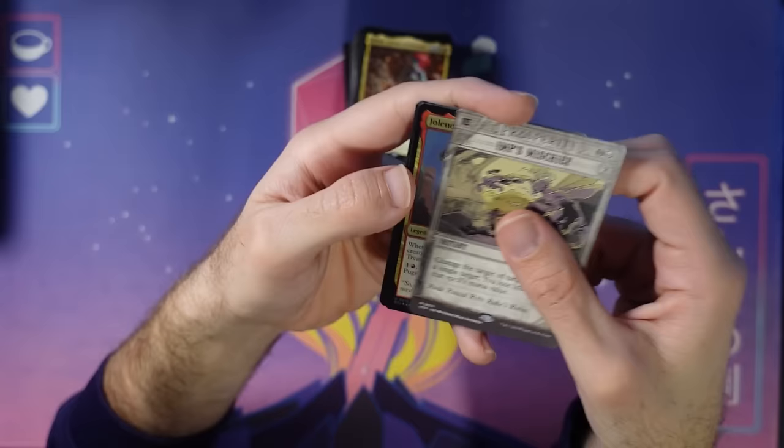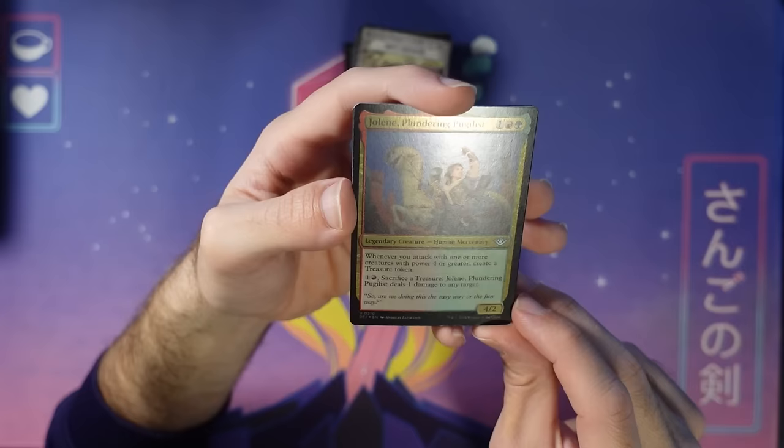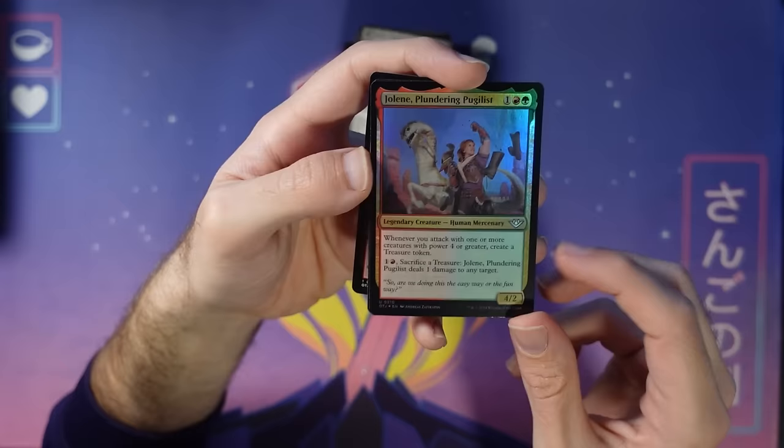Foil Jolene, the Plundering Pugilist — doesn't rhyme as well, but hey, it's still great. If you've got power four or greater — which Jolene certainly does — you make some treasure. You can also ping with your treasure, which is pretty good to have on board. Good with the Gold Rush card we saw earlier for you treasure fans. And a foil mountain — love getting these foil lands. Another mercenary too.